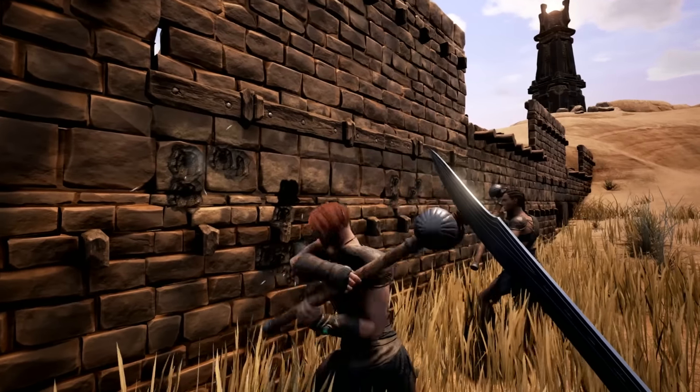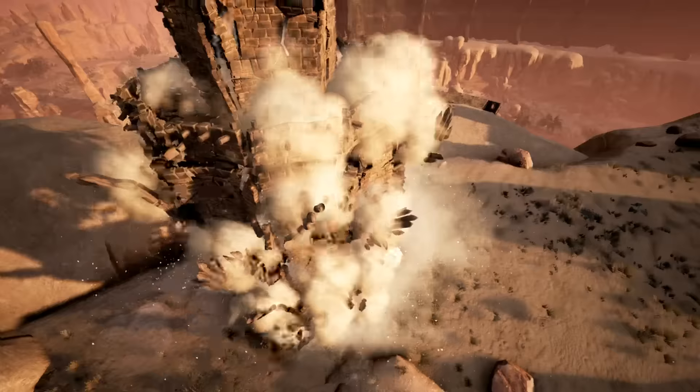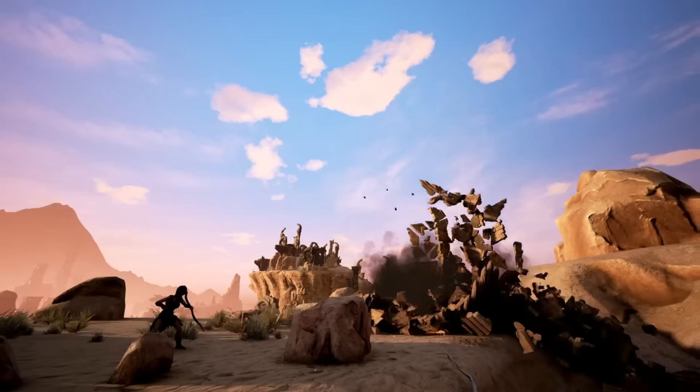You can attack other players' structures. Depending on the tier of the structure you're attacking, some weapons are going to be ineffective. You can also craft explosives that you can use that affect all tiers of building.